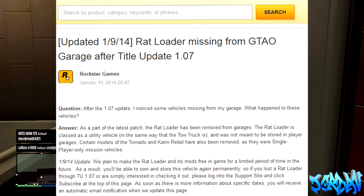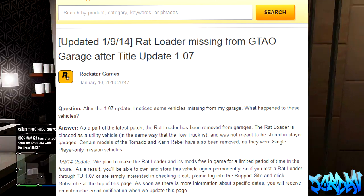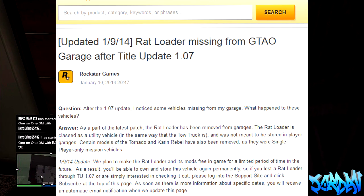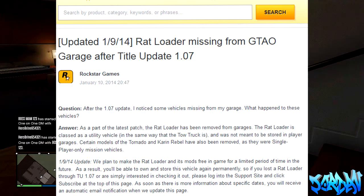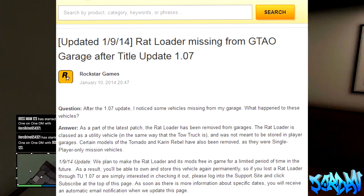So on the Rockstar support forum, basically someone brought this question up: after the 1.07 update I noticed some vehicles were missing from my garage — what happened to these vehicles? Now Rockstar came out and said: as part of the latest patch 1.07, the Rat Loader has been removed. It's not supposed to be there — it's a utility vehicle.